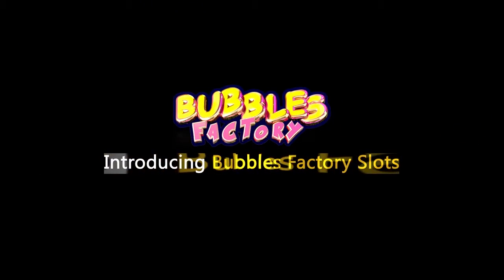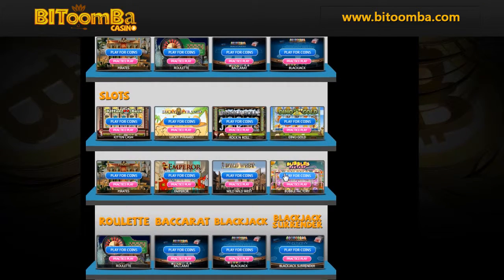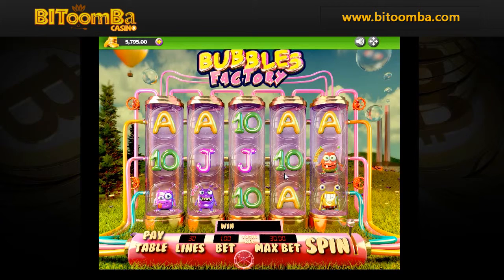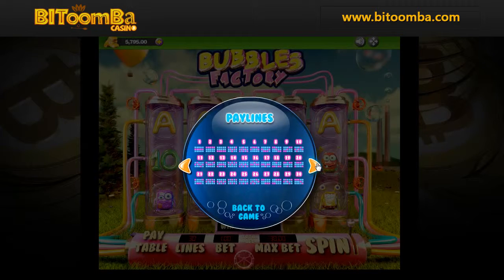BitTumba Casino offers the Bubbles Factory 3D Bitcoin slots. The Bubbles Factory slots has it all. The pay table is where the gold is hidden — any combination on the pay lines will make you richer.